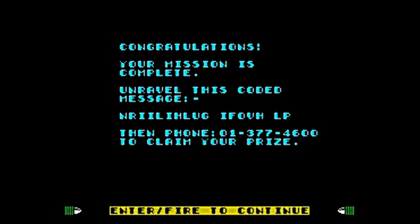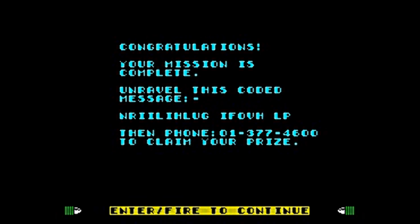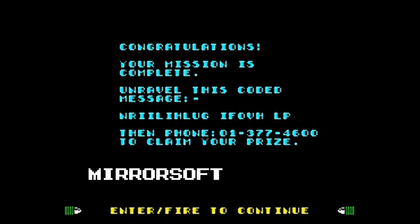The code itself was unscrambled by reversing the alphabet — so A would equal Z, B would equal Y, and so on. Once you do this, the message reads: Mirrorsoft rules OK.